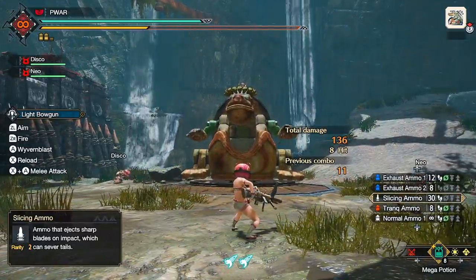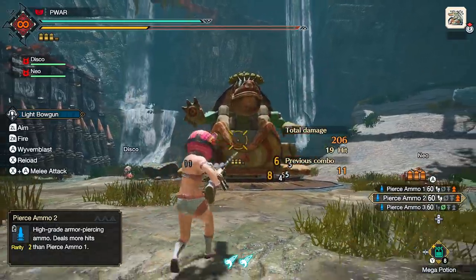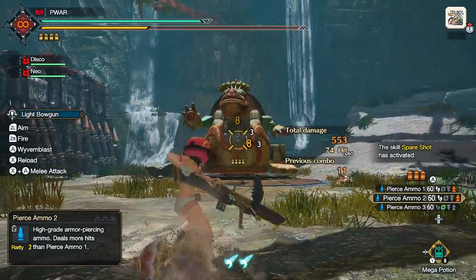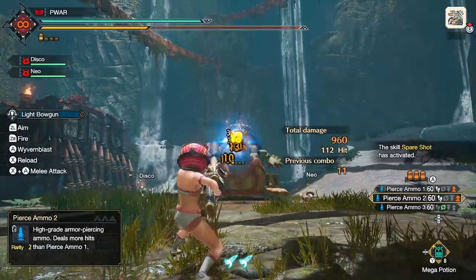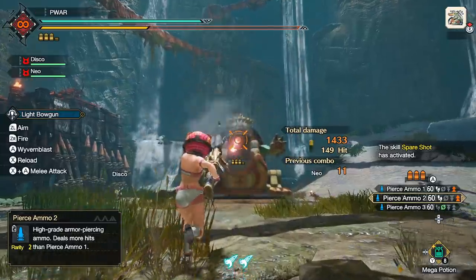Each gun has specific ammo only it can shoot. For this case, LBG has two choices for guns against Narwa: Magnum Allo and Narga. I'm choosing the Narga one because it'll narrow shot types down to just two — Piercing level 2 and Slicing. Narga has rapid fire on Piercing 2, so you shoot really fast with enough Recoil Down.